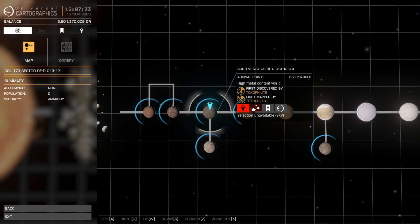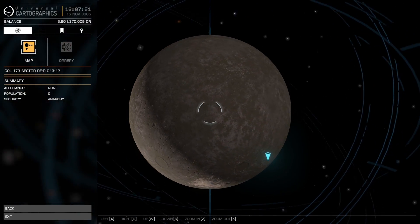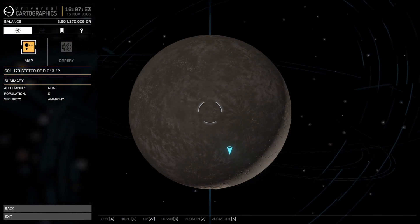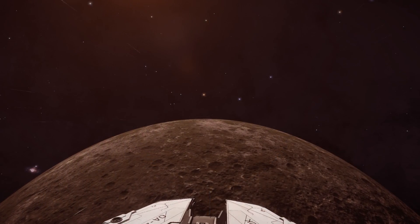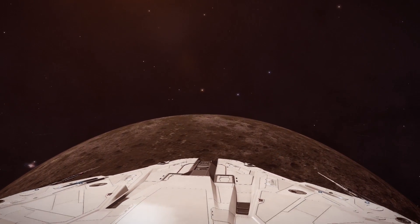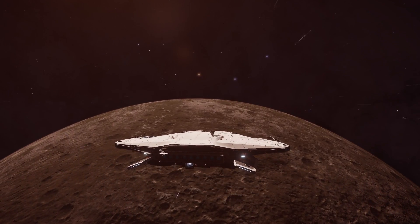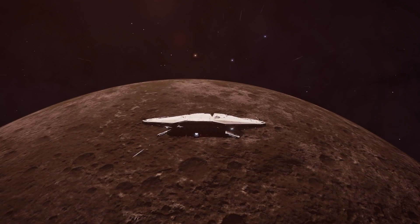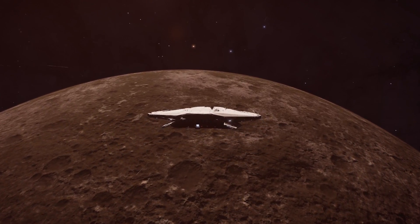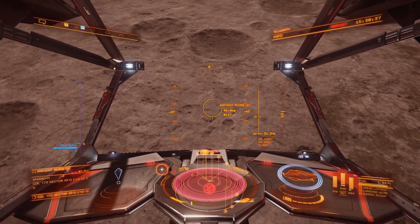Whilst I'm sure many of you will have seen these ruins before, there's also a whole bunch of new players to the game that weren't around when Guardian ruins were first discovered, and have likely never seen anything quite like this within Elite Dangerous. If that fits you, or if you've perhaps never visited one, now would be an ideal opportunity — simply come out to the system listed on screen, which is also copied in the video description, and head to Planet C3.